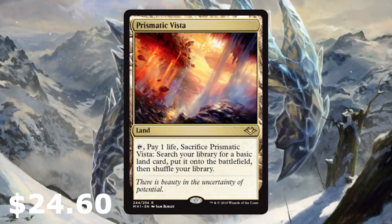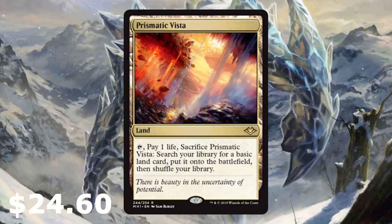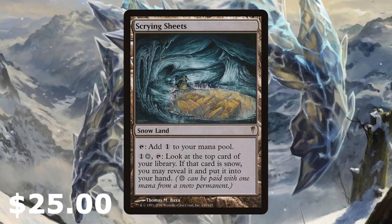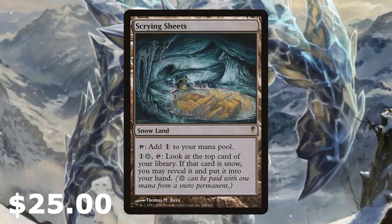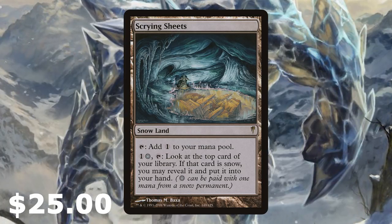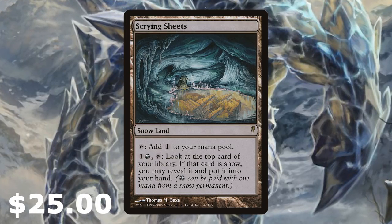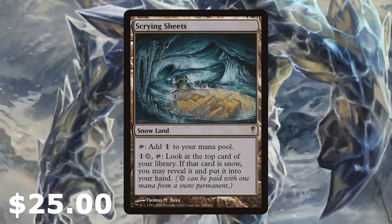Marit Lage's Slumber is in there as a four-of — that's the main board. For the lands, if you want to make them cheaper just swap in more basic snow lands. We've got Prismatic Vista — pay one life, sacrifice it, search for a basic land card to get those snow permanents going. We've got one Scrying Sheets at around $25, but you could play more. Its ability lets you pay one snow to look at the top card, and if it's snow, reveal it and put it in your hand. I've also got 11 Forests and nine Islands.